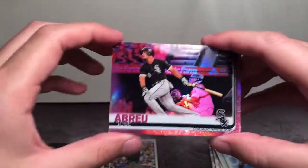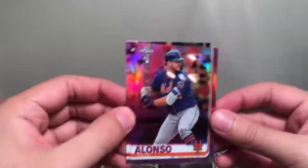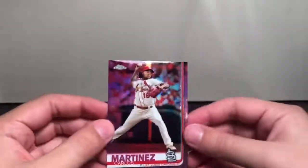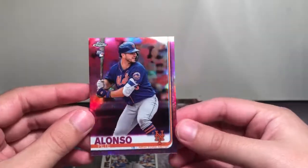Infamous security card. We have Jose Abreu. These actually look very cool. Pete Alonso — Pink Parallel. Excellent. And Carlos Martinez. Let's have a look at that Alonso. That is fine looking. Let's get that sleeved up real quick.